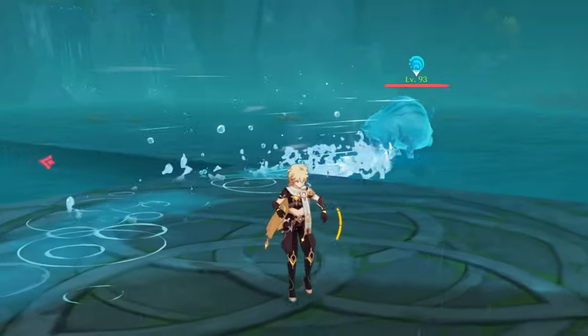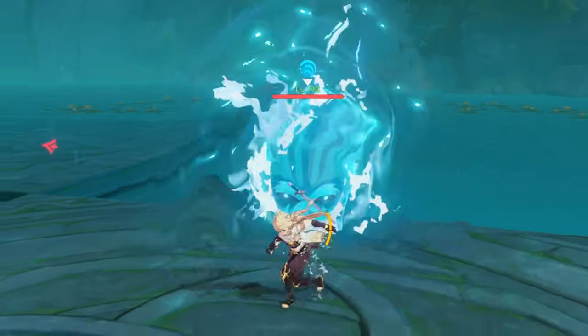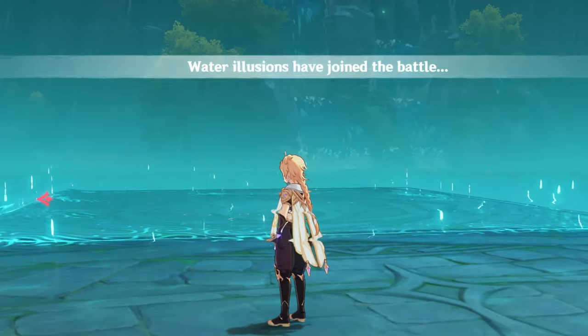However, Mimics can walk on the water freely, which sometimes might give you a hard time reaching them. But at least they can't be spawned on sunken tiles.